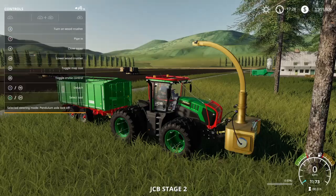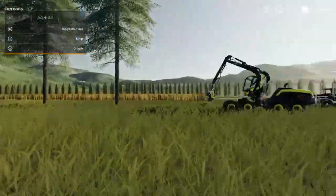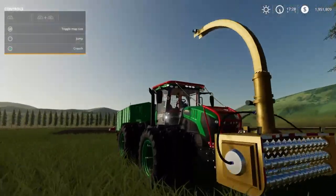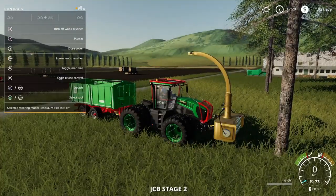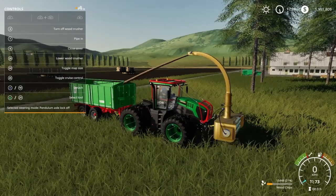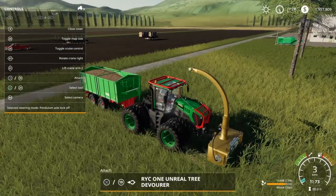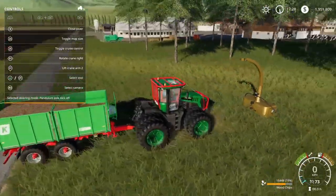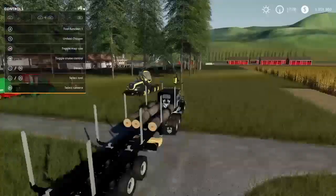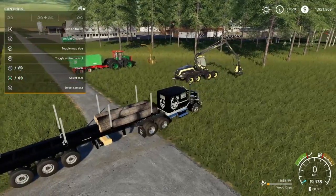Now let's jump into the tree devourer. Did it leave a stump? Yeah, a small stump, so it'll be a little bit different but not that much. There we go — 15,400 liters. And this should be empty — yes. So in the trailer now I have 15,400 liters and on the other one 15,800 liters. We actually got a little bit more with the autoload trailer.